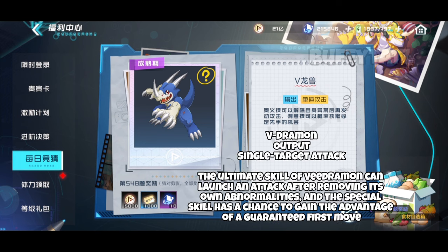The ultimate skill of Vedramon can launch an attack after removing its own abnormalities, and the special skill has a chance to gain the advantage of a guaranteed first move.